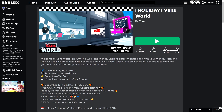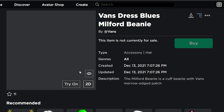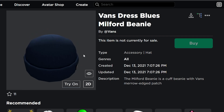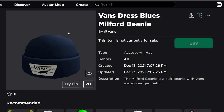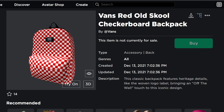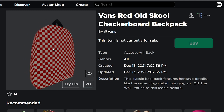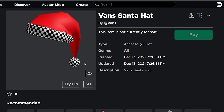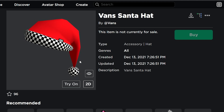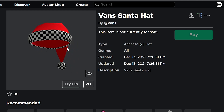In this game you can claim up to three accessories that have just been added in this Christmas update. The first accessory is the Fans Dress Blues Milford Beanie. Next up we got the Fans Red Old School Checkboard Backpack - a Christmas themed backpack from Fans, also free and claimable. And then we have the Fans Santa Hat, which is pretty cool - you can dress up as Santa on Fans.